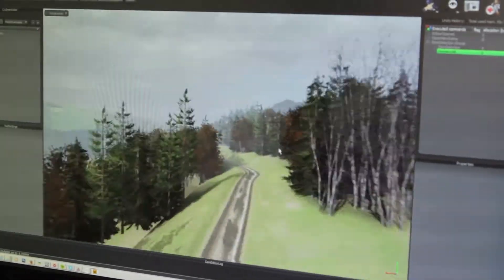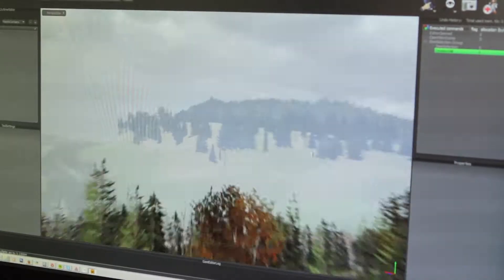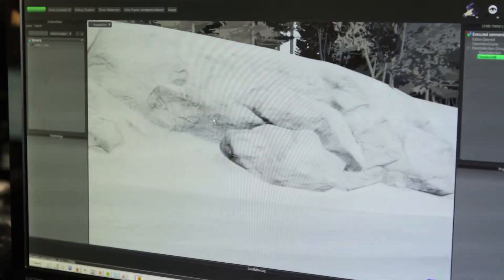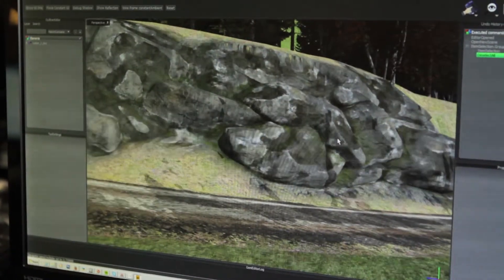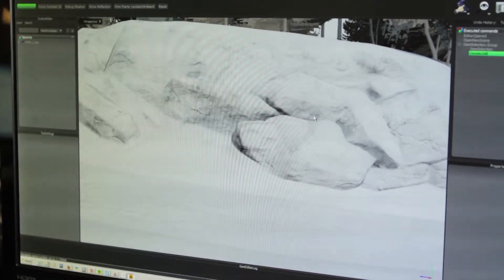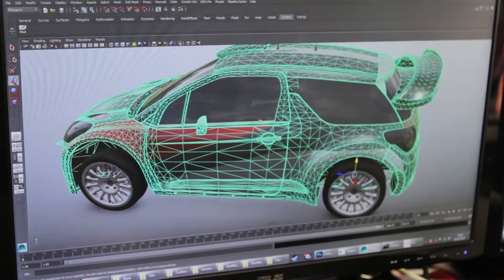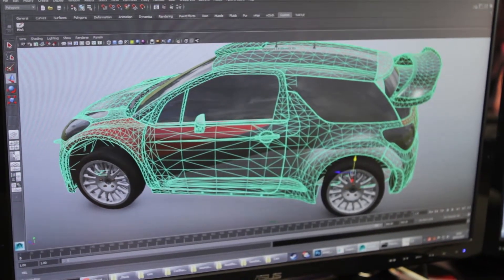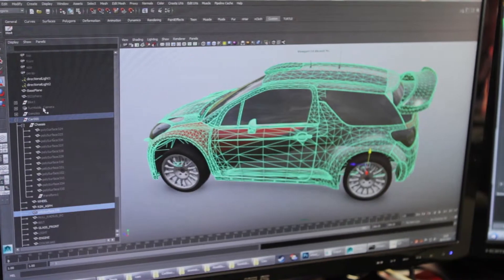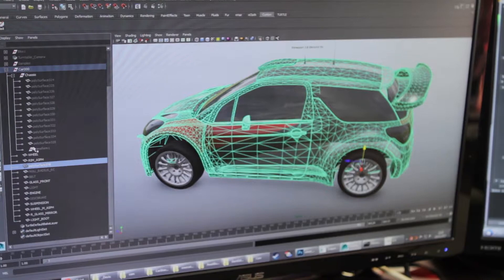We also improved our shader system. These are the algorithms which are used to recreate the materials in a scene, facilitating perfect lighting reproduction. We have also implemented physically based shading, which is based on the study of lighting on each surface. All materials will in fact have physical properties, such as wrinkledness and metallic components. This type of shading enables us to simulate very complex situations where paint and double coating of the bodywork come into play.